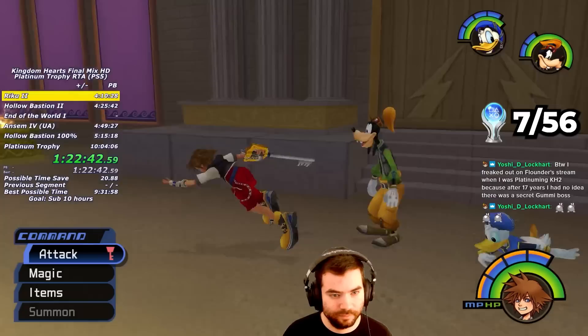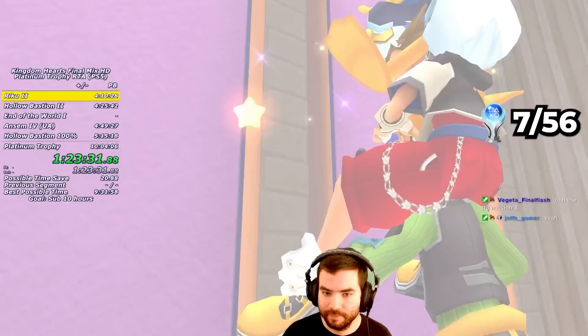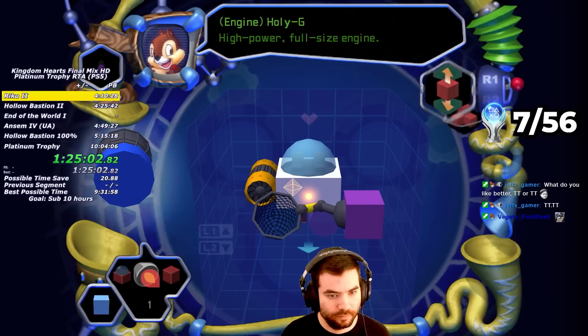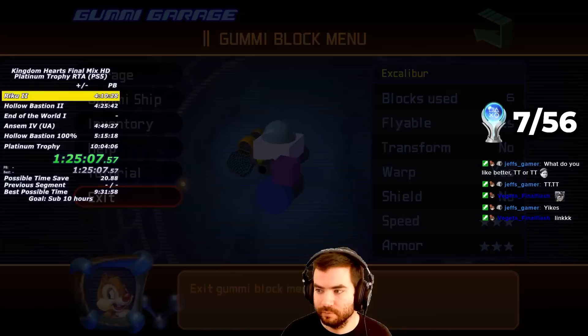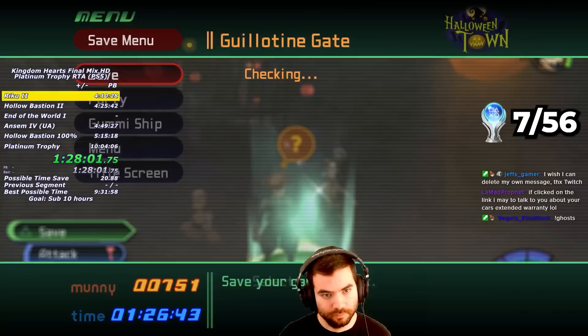Next I warp to Olympus Colosseum. I make my way around the Colosseum Gates, putting out the fires with Blizzara and grabbing the Blue Trinities, which gets me another set of Dalmatians and a Mithril Shard. I grab the Green Trinity Mithril, and putting out the last fire makes a hidden chest appear — the Holy G, the strongest Gummy Engine in the entire game. Finally, I head back to Monstro for a last pit stop, grabbing the Water Gleam Gem, a Blue Trinity, and some Dalmatians, before heading to Halloween Town.